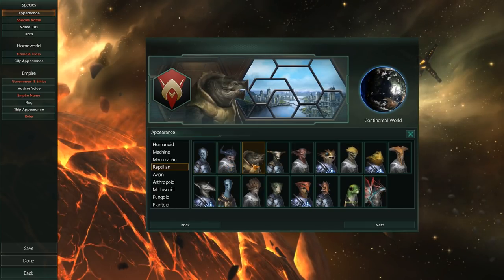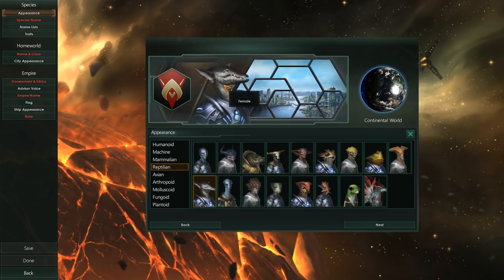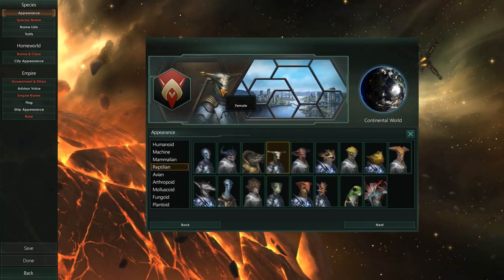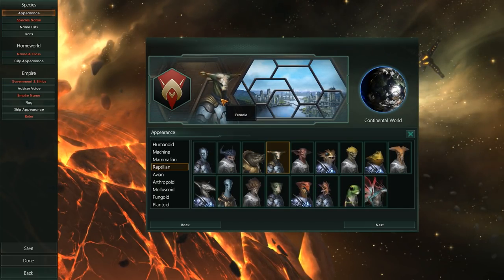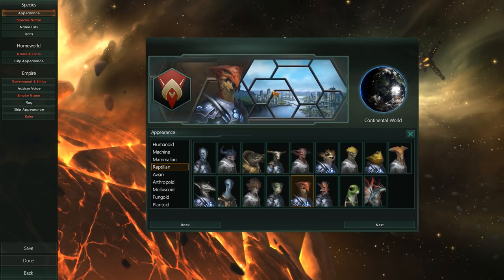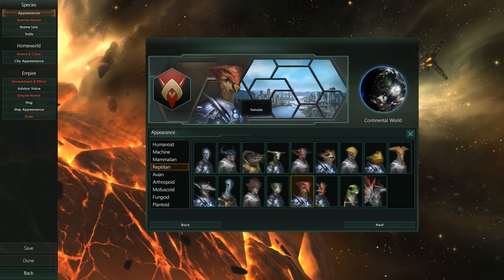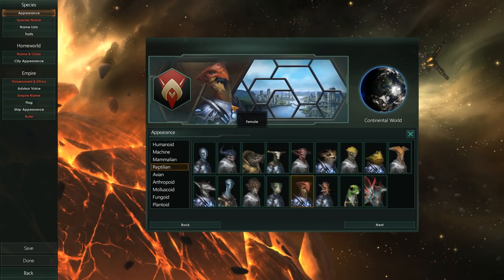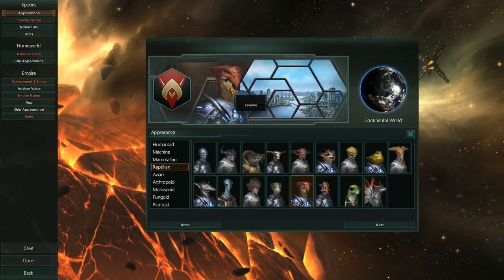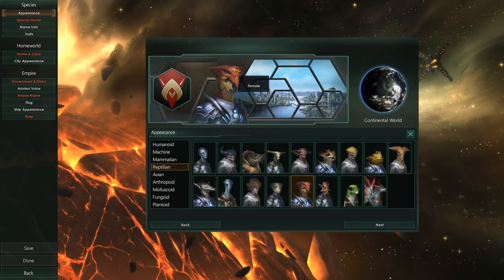I think we'll go reptilian. All of these are female — it's like you never see a female dwarf, and this is probably why, because they all look just as ugly as these folks. I kind of have a particular affinity for this portrait — it's almost like a velociraptor, Jurassic Park style, but then it's got these mandibles like the Elites from Halo. We're gonna go with that.